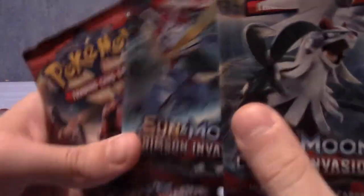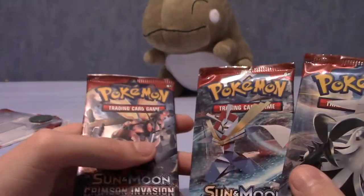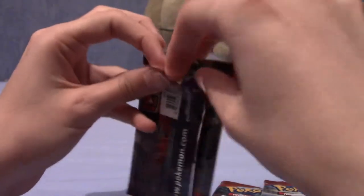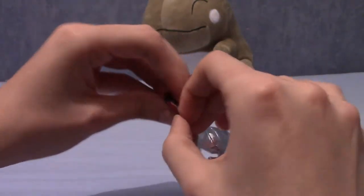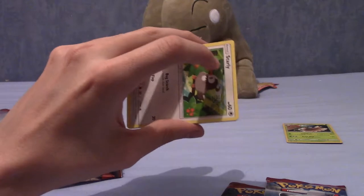We have three packs which are Silvally, Kartana, and Buzzwole again. I haven't got the fourth pack design, which is slightly annoying, but I'm sure I'll buy more packs. I do like to try and get all four pack designs just to keep for future reference. Right, let's try and get into this pack without destroying it - this is looking like a pretty clean open. Let's take the code card away, put four to the front, and let's begin with our first pack.